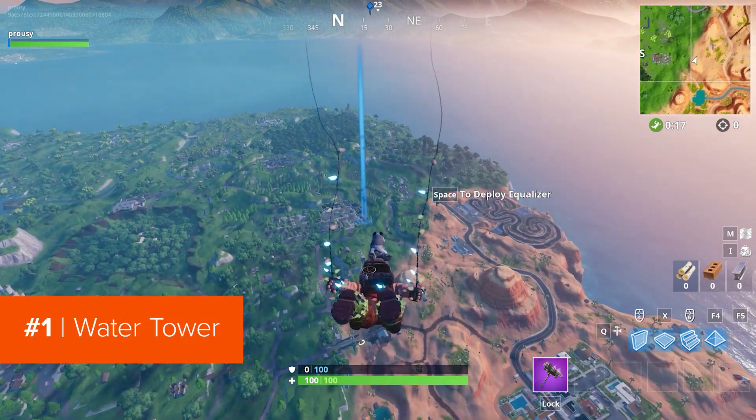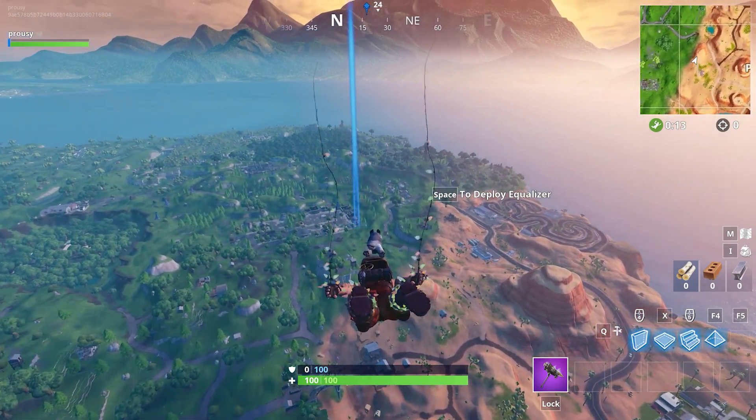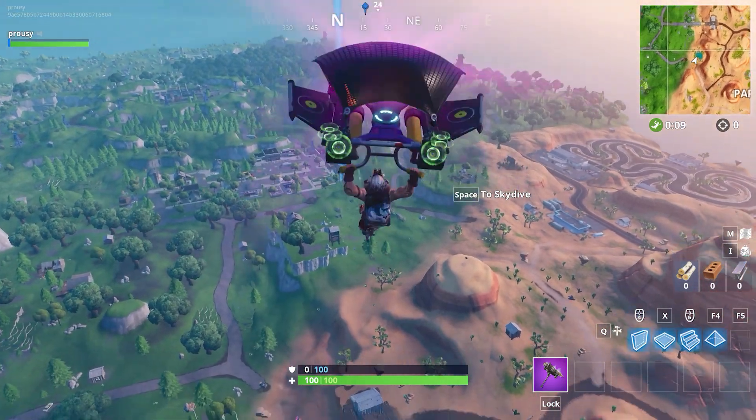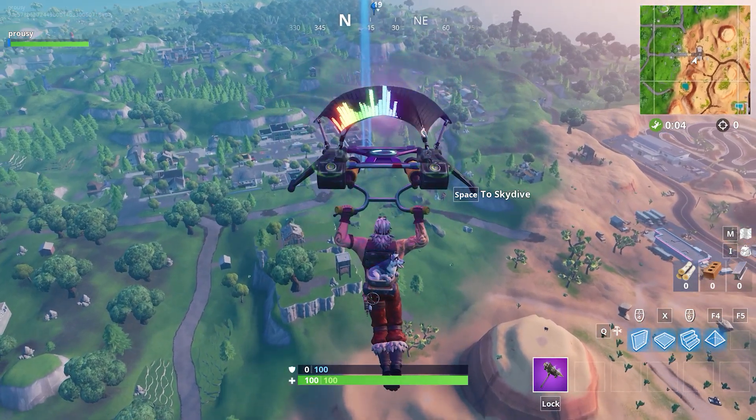This is a stage challenge of three parts, and you need to dance on one tower in each part to complete the whole shebang. The towers you need to find and dance on are, in stage order: the water tower, ranger tower, and lastly, the air traffic control tower.